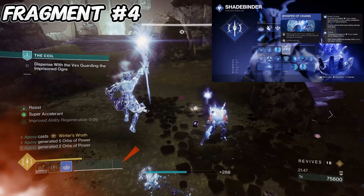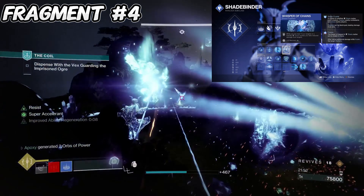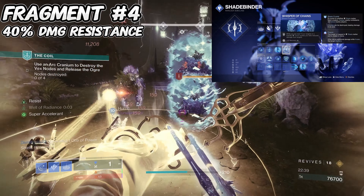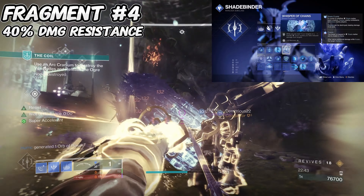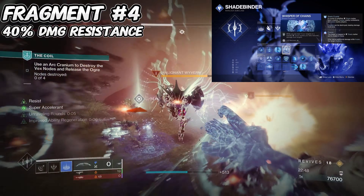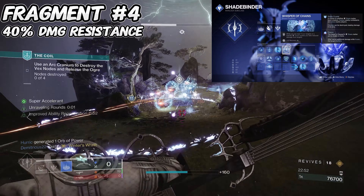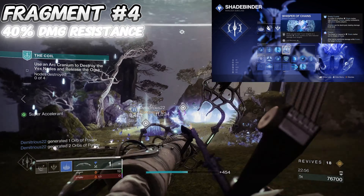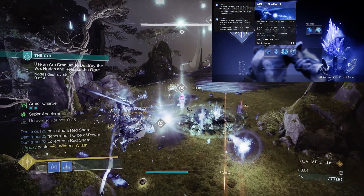For our fourth and final fragment we have Whisper of Chains — while you are near frozen targets or friendly stasis crystals, you take reduced damage from combatants. Specifically 40% damage resistance while within 10 meters of a frozen enemy or friendly crystal, which is basically going to be any fight you get into. It only lingers for 0.65 seconds once you're no longer in range, but 40% damage resistance is huge in PvE, especially when surrounded by a bunch of combatants.